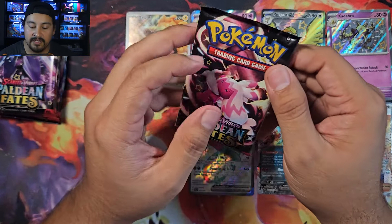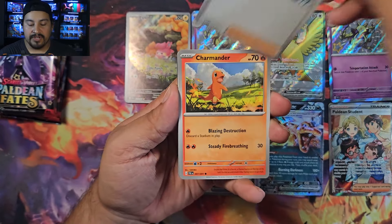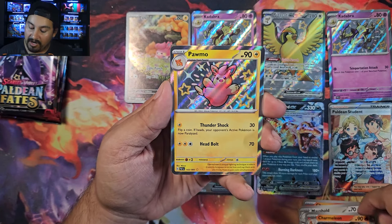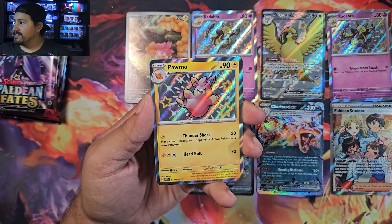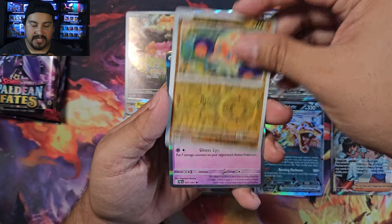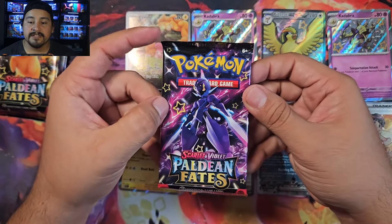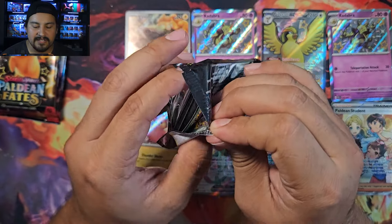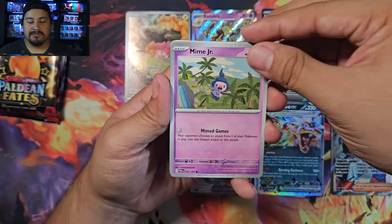Box three, pack one — there's something in here. Charmander, Rare Candy, Tandemaus, Maushhold, Moonlit Teal, Charmeleon, Pomi — a baby shiny! I don't think I have that one. Just double checking — sweet, I don't have it. Baby shiny Pomi! We also got a Clobbopus and a Mimikyu. Pack one, baby shiny, great start!